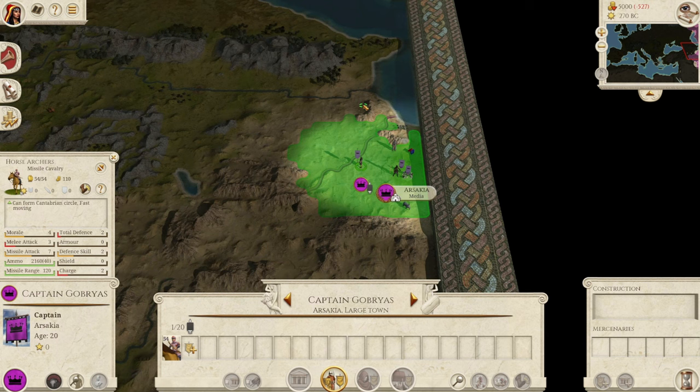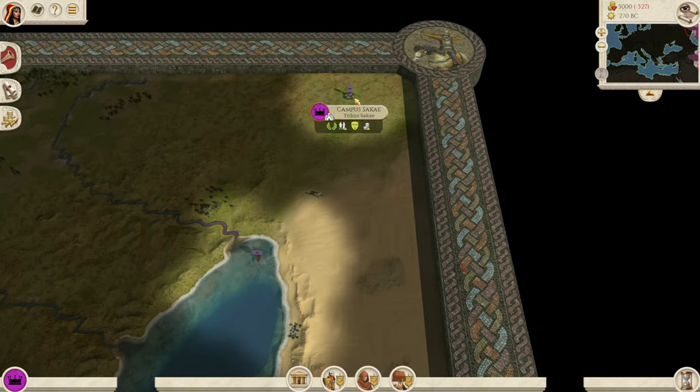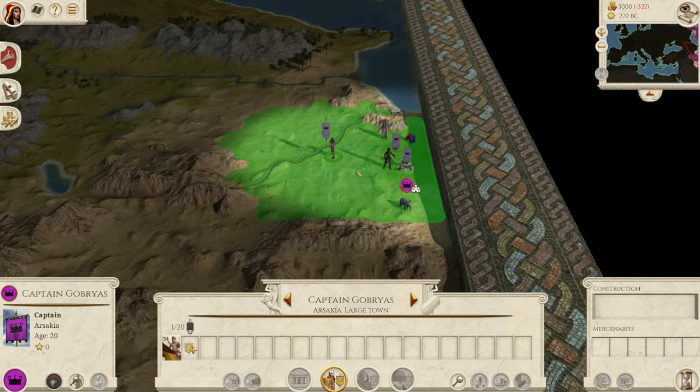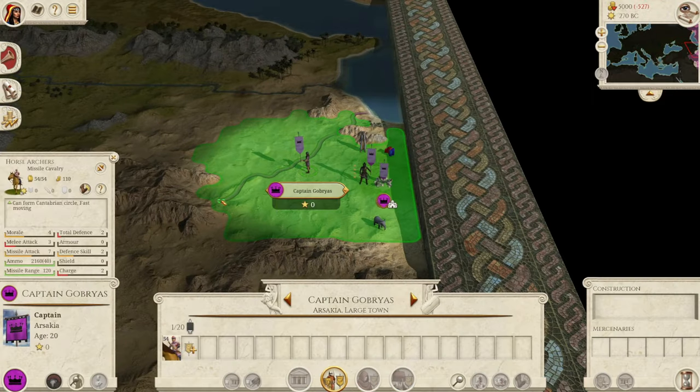Hi guys, welcome back to Red Dog Gaming where today we are starting a brand new video. As you can see, we are starting on the Parthia campaign map because today we are taking a look at the humble pajama boy, the humble horse archer, and I'm going to try and argue to you guys why this unit is by far the most overpowered campaign unit in the whole of the game.